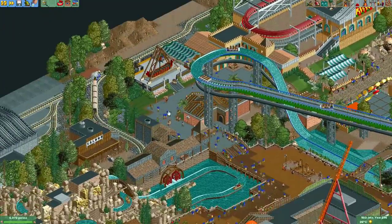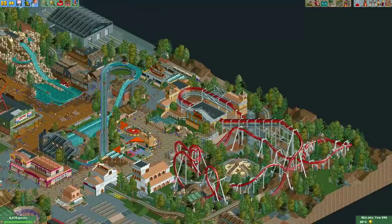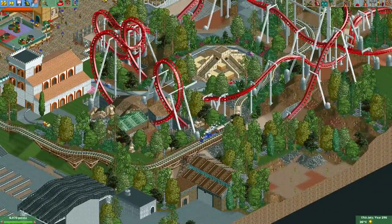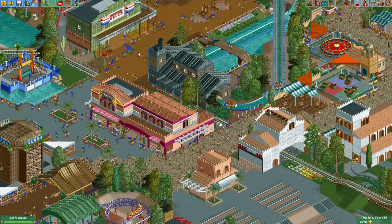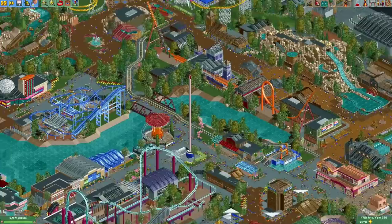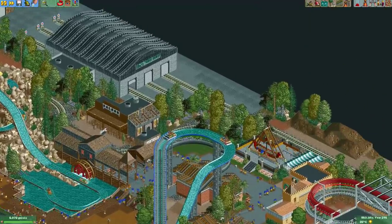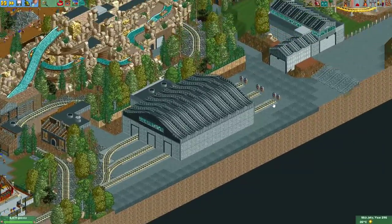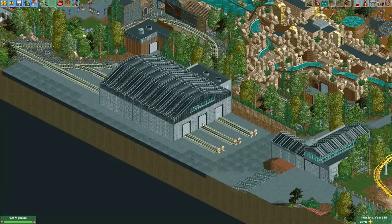Here we have a swinging ship — nothing too special. There's also a train going all around the park — nice to see it go through different areas, pass under this coaster, and even through some buildings. Something I really like about the train is this depot he made, with targets at the end to serve as end stops for the train if it happens to go too far.